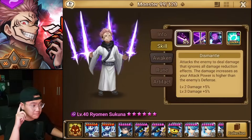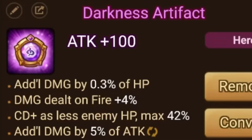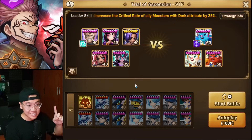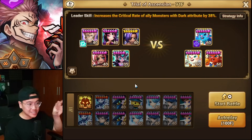Not only that — because he multi-hits and loses damage as he attacks, which is not cool — I'm gonna give him artifacts that give him more crit damage as enemies have less HP, so he's gonna do even more damage. To make this test even crazier, I'll give him every single boost that he can get.